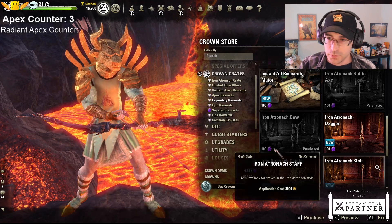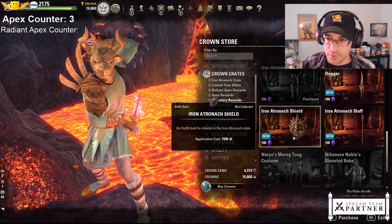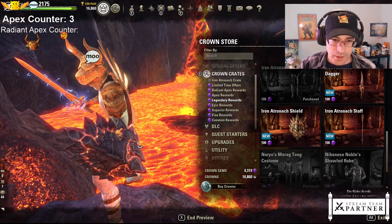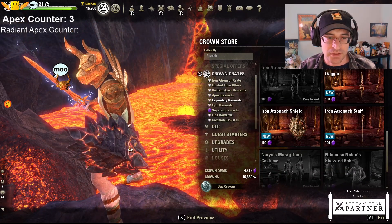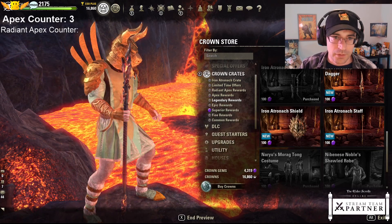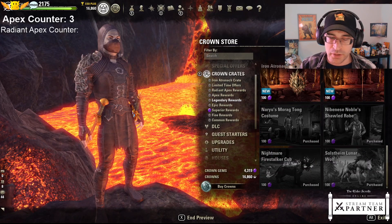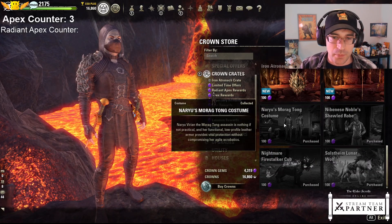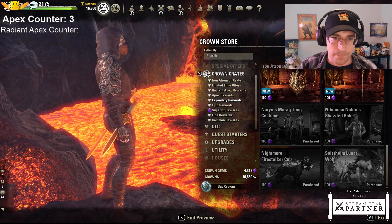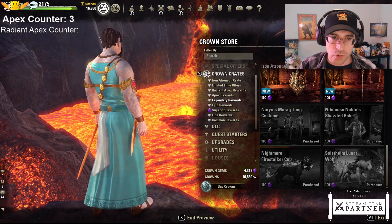We have a bow, a dagger, a shield that kind of looks like an Iron Atronach face - you can kind of see the eyes there. And we have a staff. Morton costume - I don't know if I actually got that, I might have had that from before.